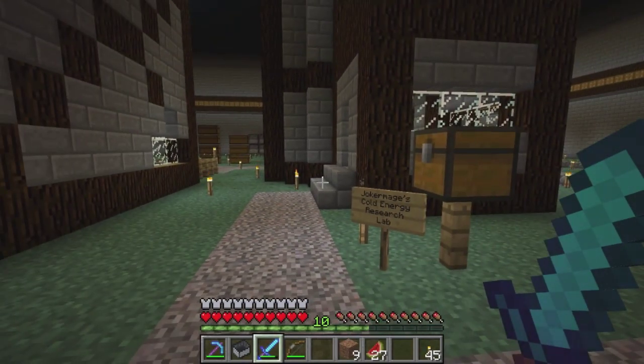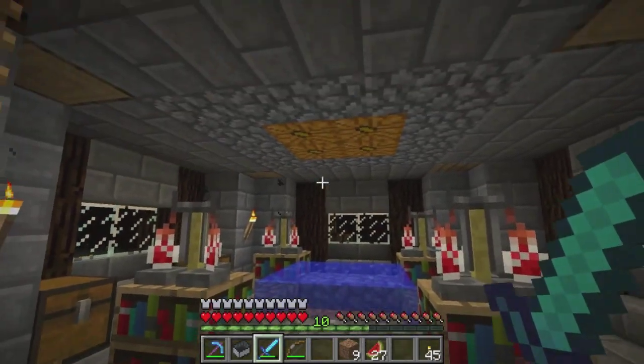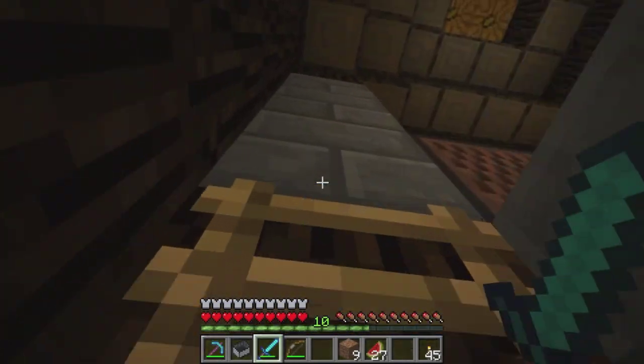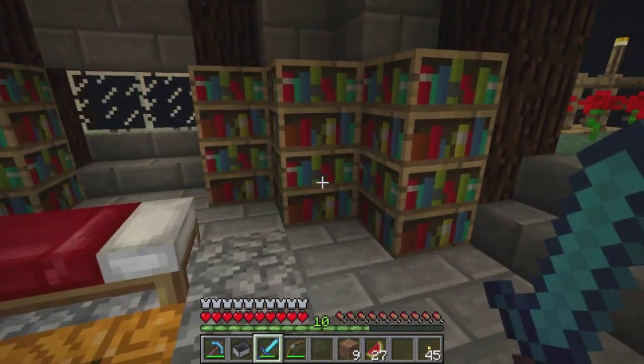I passed the sign — Joker Mage's Cold Energy Research Lab. Do we dare venture? We do. So we have a nice little setup here. Joker and his laboratories across the four corners of CoStar Survival Server — nice little setup here.